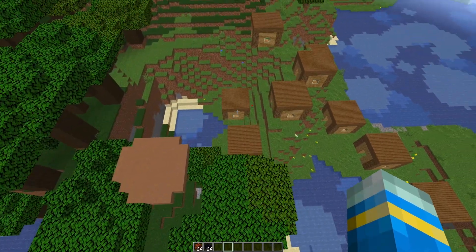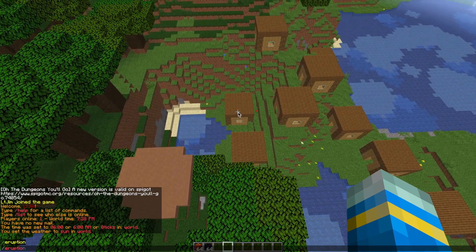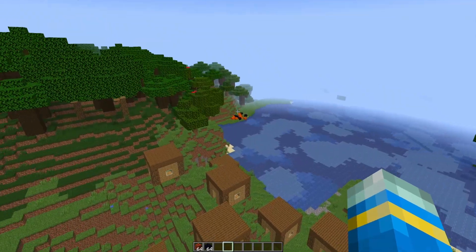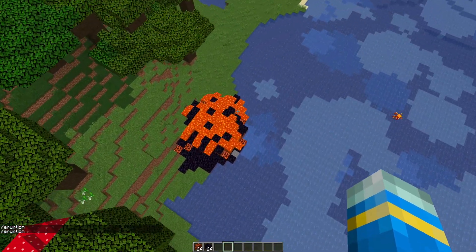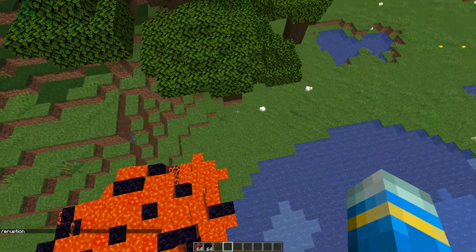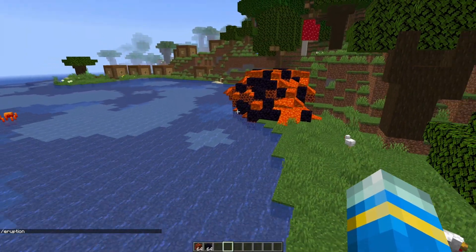If you want to artificially create one, you can do /eruption and then a nearby one will start. You can see over here there's a small pool of lava, there's a few blocks of obsidian, and it's slowly but surely building up and getting bigger and bigger, engulfing the surrounding area.